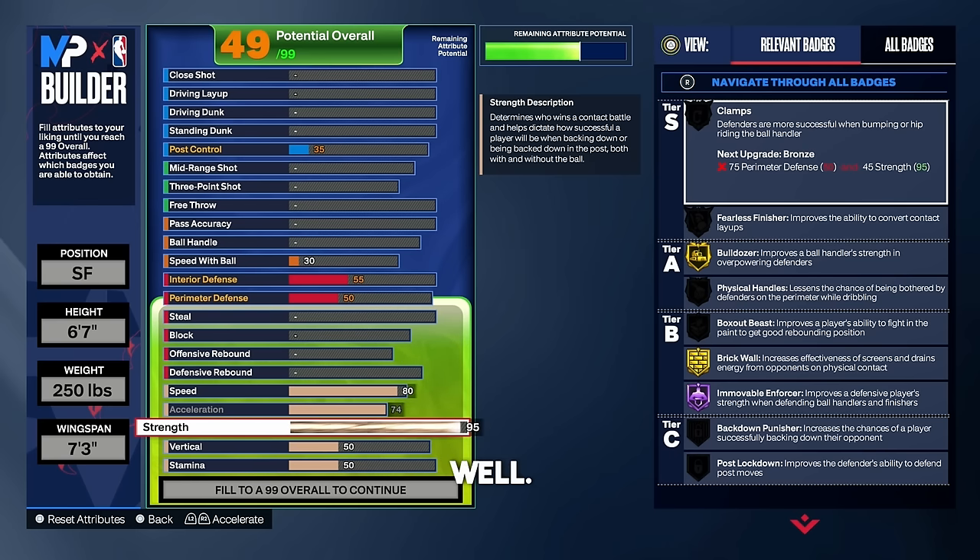You also get gold bulldozer, which is great for bullying smaller defenders or defenders with no strength. With Hall of Fame immovable enforcer you are going to be bumpy on defense — that is why I use this build in a 1v1 setting. You can lock up anybody: stop post scorers, stop 6'4" little guards, clamp them up. This build is a do-it-all build for the 1v1 setting.